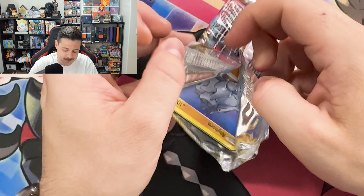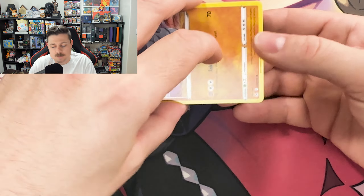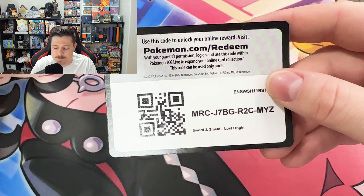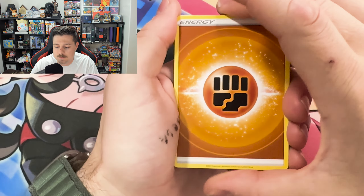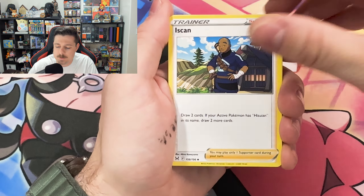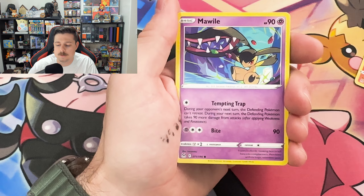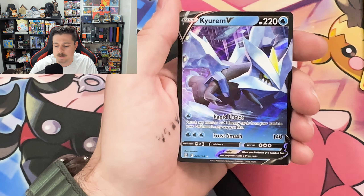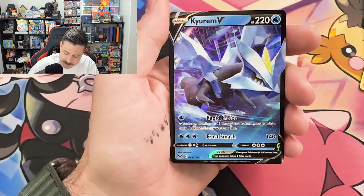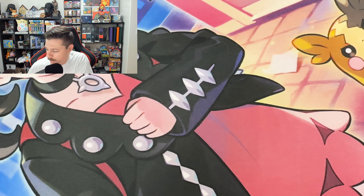That's alright. I don't see Mr. Mime as a bad omen — he's just a clown. Lampent, Isken, Dotler, Rhyhorn, Murkrow, Mawile, Horsea, Shellos, Shuppet again, and a Kyrim V. There we go, first hit! Not bad, not terrible.